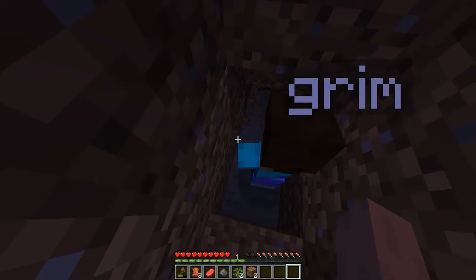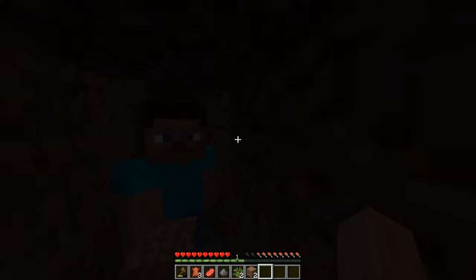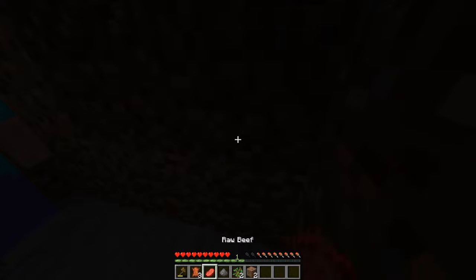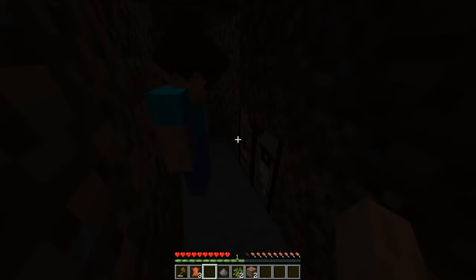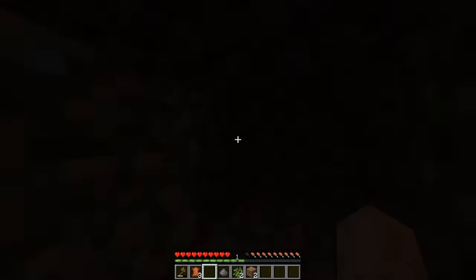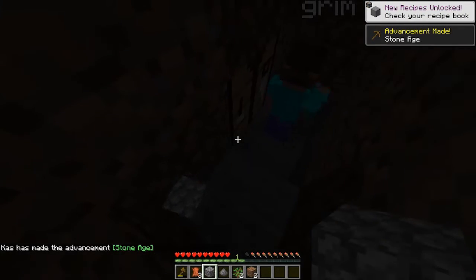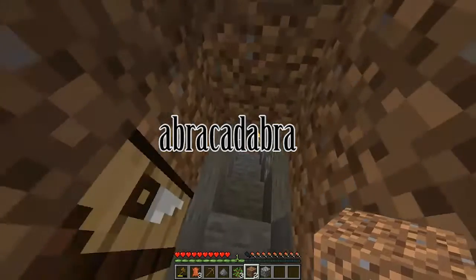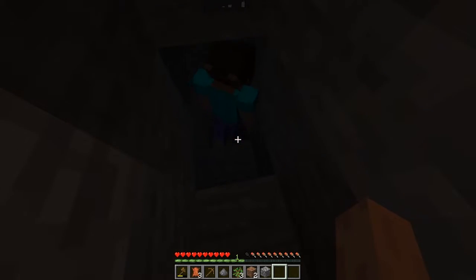We're gonna make a little cave for the night. Come here — the underground, we're gonna stay here for tonight so we don't die. I'm gonna make a crafting table here. The cobblestone textures look different in this area. Herobrine doesn't even exist in these versions — he was removed back in beta, yeah, he got removed in beta.